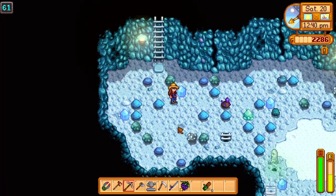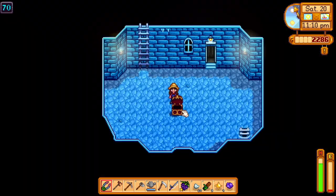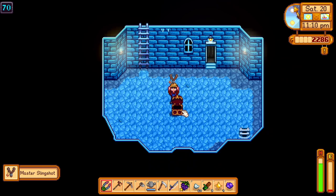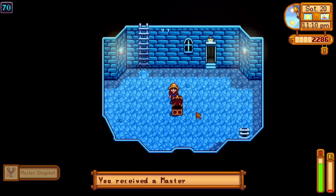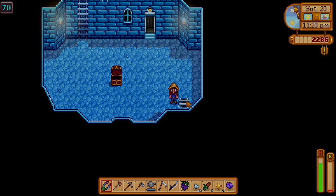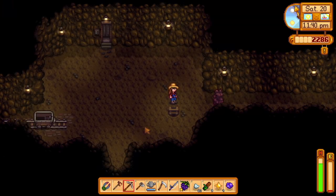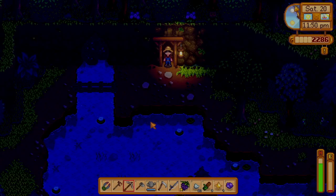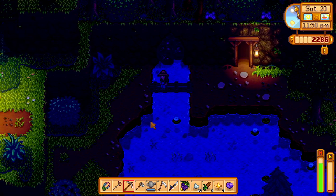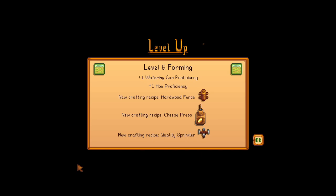Back to the mines — and I was wrong, we're indeed not getting the fire quartz yet. Let's see what we get. A slingshot — I've never used a slingshot. We still didn't get the fire quartz, didn't get the glow ring either, but I'm not about to die in the mines so we're heading back. Oh — we got the sprinkler! It has happened! And we have a cheese press too — good timing.